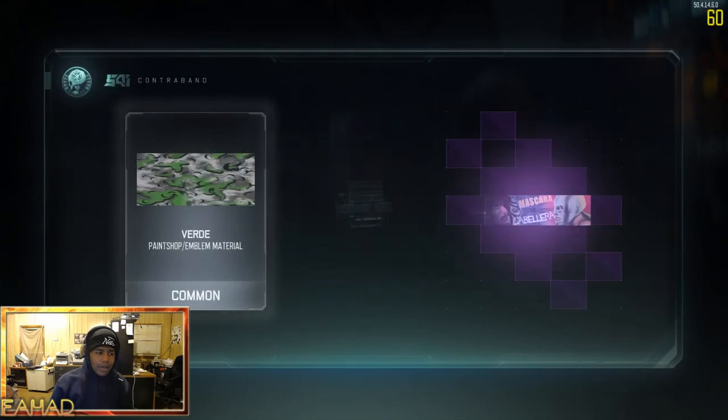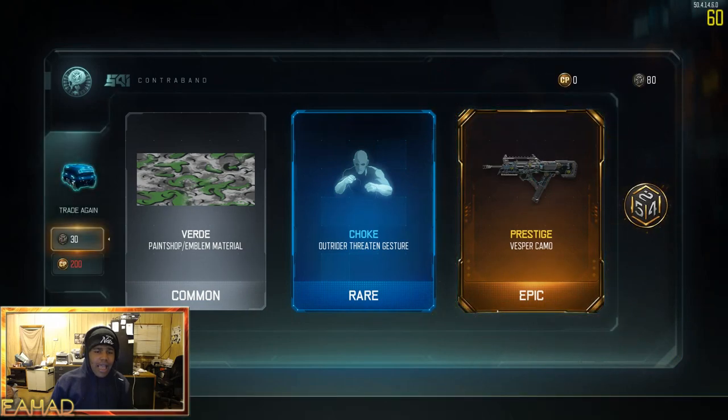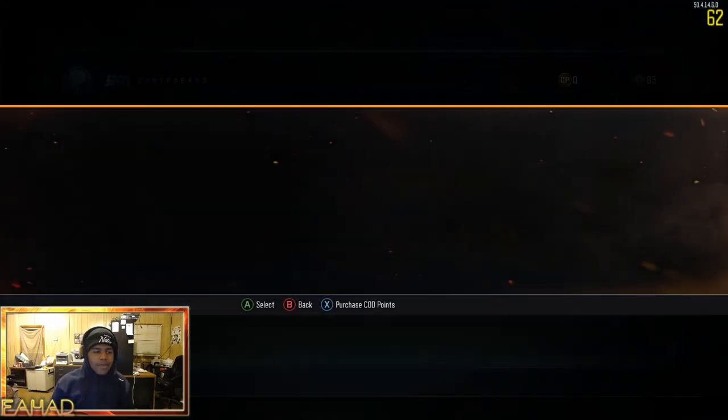We're running out real quick, we don't really have enough for too much. Got the Prestige on the Vesper cameo — that would've been great if the Vesper was still good, but now the Vesper is not really viable. So thanks a lot, Treyarch, thanks, really good.